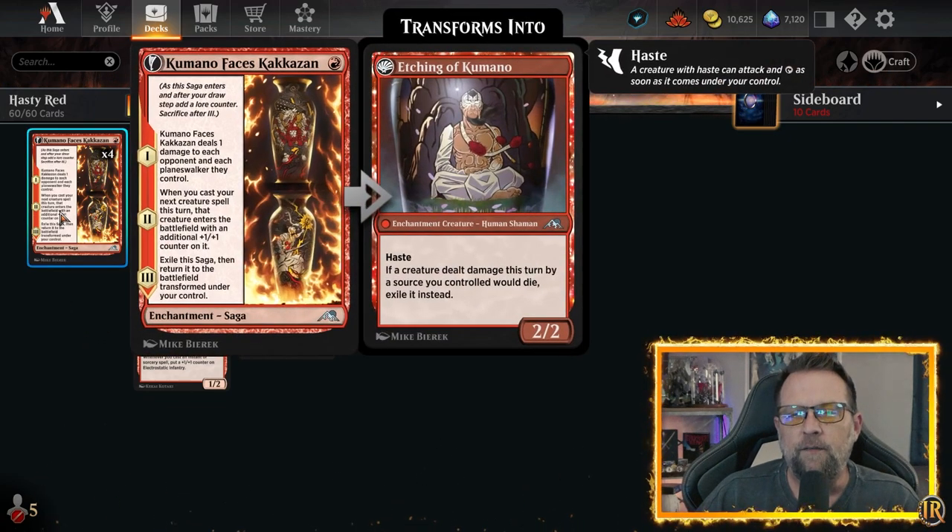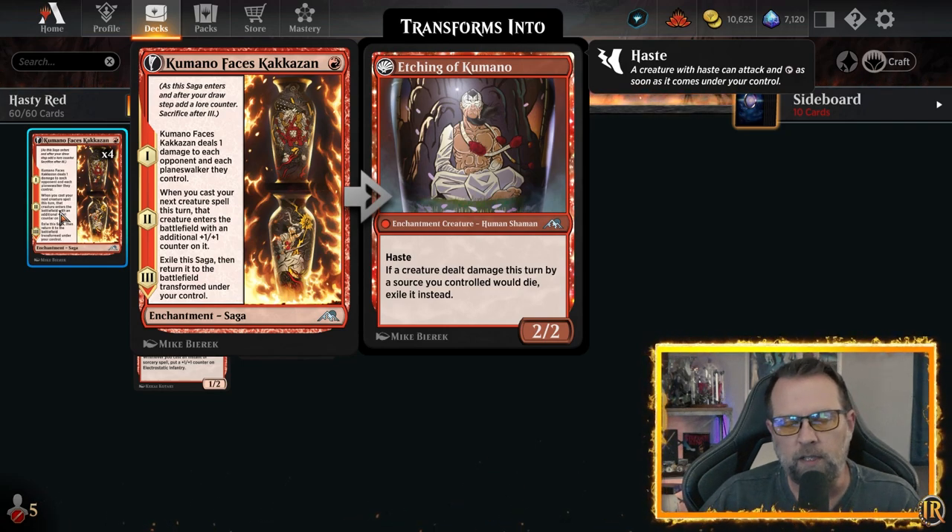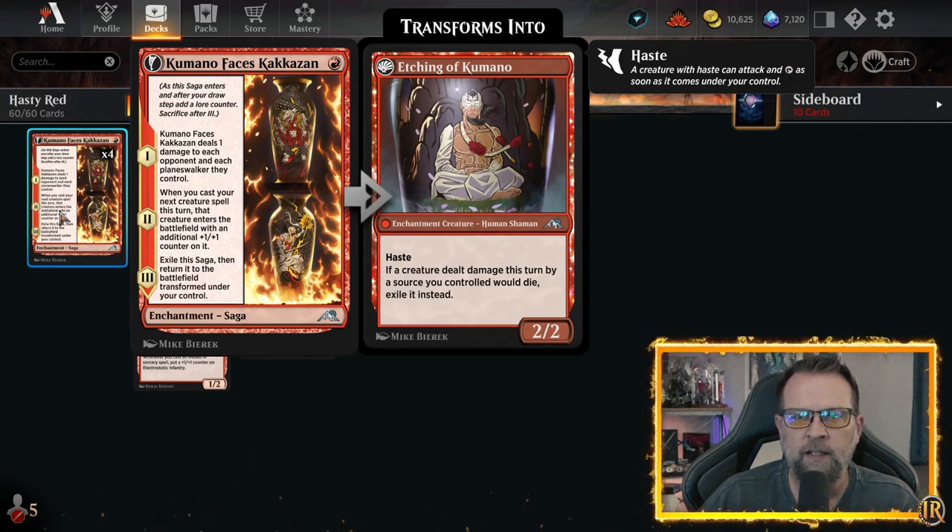We have four Kumanos in here as a one-drop. It's an enchantment — it comes in, it deals one damage to your opponent. Then on turn two, the first creature you play gets a plus one, plus one counter on it. And then on turn three, you exile it, bring it back in, and you've got a two-two hasty creature.